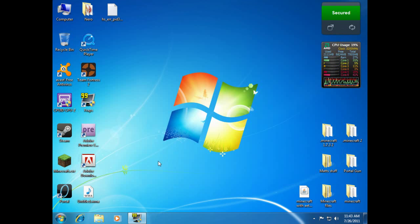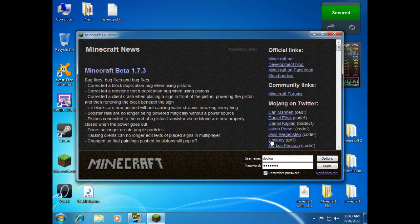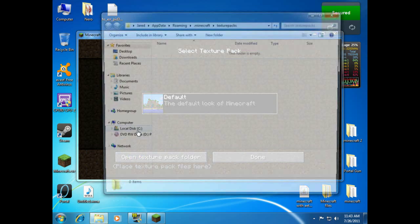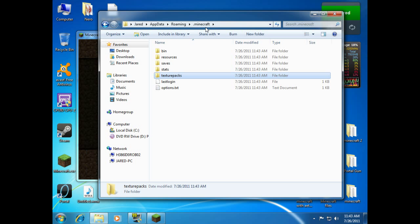There we go. We don't actually need to play it. So now, to find the folder, one thing you can do is log in, go to Mods and Texture Packs, and open the Texture Pack folder, which will get you here. And you want to go up a folder to the .minecraft folder. And this is where we will be installing our mods.